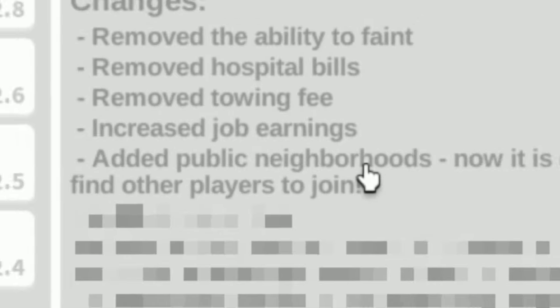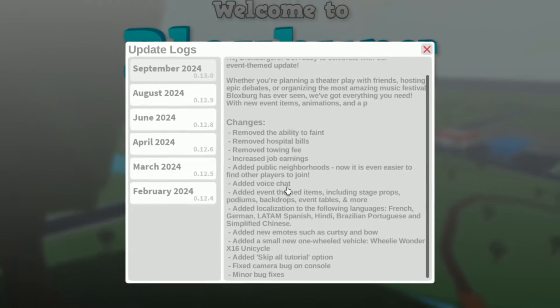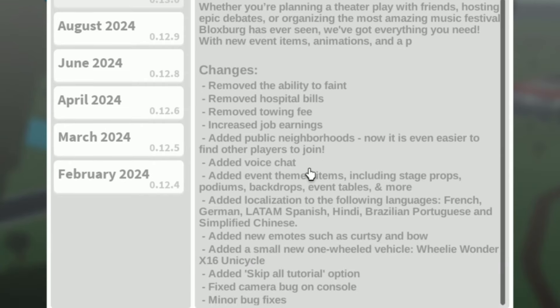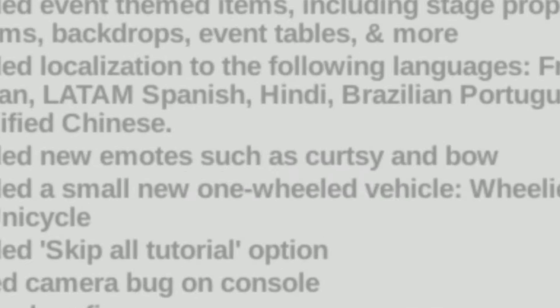Added public neighborhoods — now it is even easier to find other players to join. Oh, that's really cool. Added voice chat — oh my gosh, that is chaos. They also added event themed items, including stage props, podiums, backdrops, event tables, and more. They also added localizations to the following languages. They also added some new emotes such as the courtesy and bow emotes, which is going to be really cool to play around with — really good for stage performances.